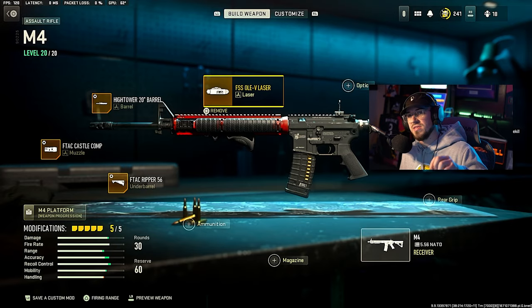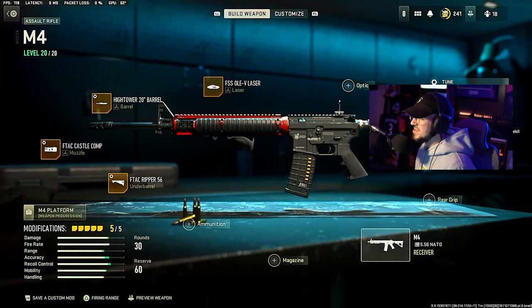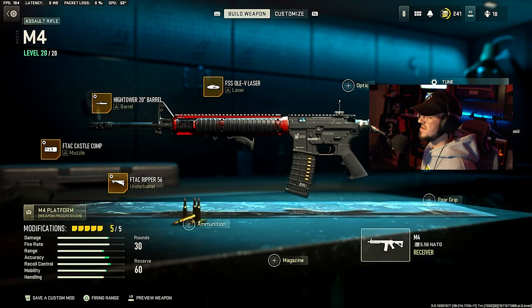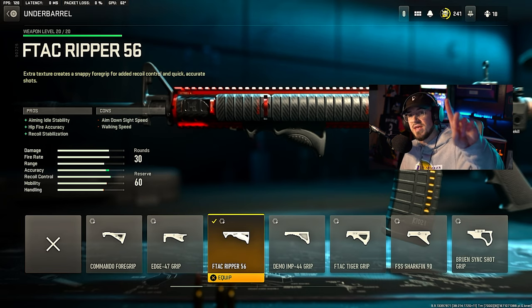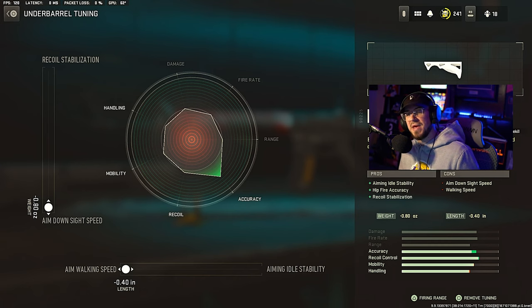Then we have the FSS OLEV laser, giving ADS speed, aiming stability, and sprint to fire speed. For the stock, we're running the Demo Fade Pro stock, giving aim walking speed and sprint speed. The tune for this maxes out ADS speed and aim walking speed to give it more of an SMG feel. Then for the underbarrel, the F-TAC Ripper 56, giving aiming idle stability, hip fire accuracy, and recoil stabilization. The tune maxes out ADS speed and aim walking speed to make it more mobile in Modern Warfare 2.